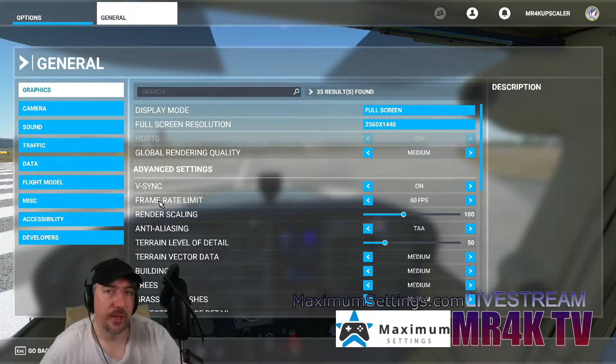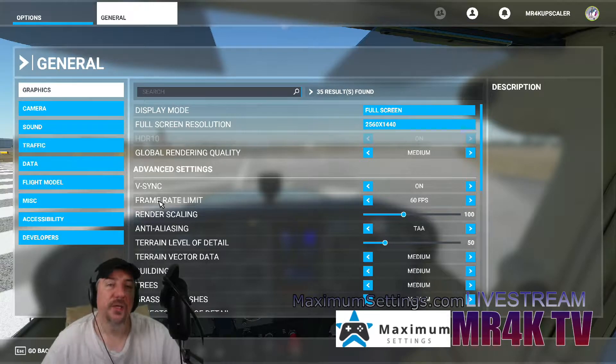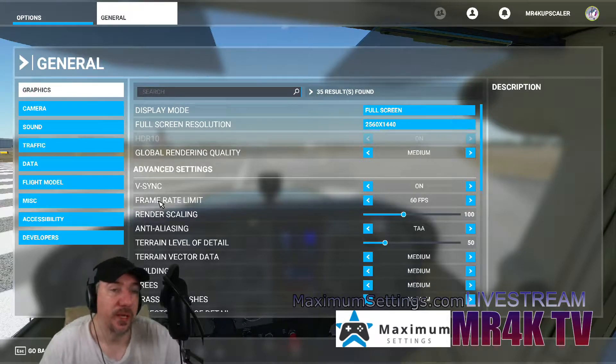Hey, what's up guys? How you doing? It's me, Mr. Forke Alpscaler. So on this video, I want to showcase a tier 3 maximum settings PC, which is a Ryzen 9 RTX 2080 Super rig — their highest rig. On this case, with maximum settings, we're going to go ahead and play Microsoft Flight Simulator 2020, with 2560 by 1440p, with medium settings. Just to show you how much of a performance boost you get. So without any further ado, let's go ahead and do this.